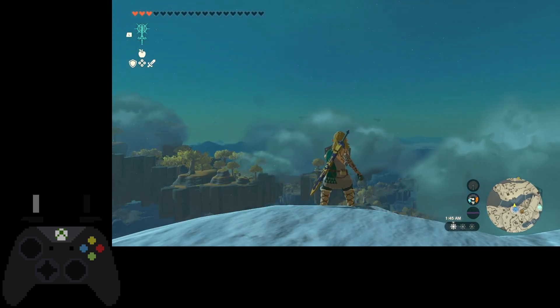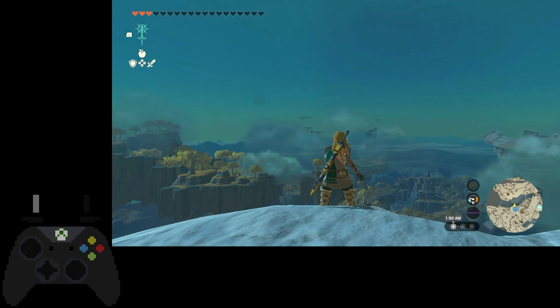Then I'm going to do a forward shield hop, open the menu, drop the wing. And then I'm going to do a forward shield hop, open the menu, drop the wing. And then do a forward mid-air shield hop.